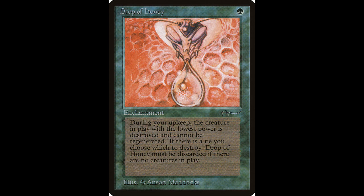Next we have Drop of Honey. It casts for one green. At the beginning of your upkeep, destroy the creature with the least power — it can't be regenerated. If two or more creatures are tied for least power, you choose one of them. When there are no creatures on the battlefield, sacrifice Drop of Honey. This enchantment card is worth around $800 and has not been reprinted.